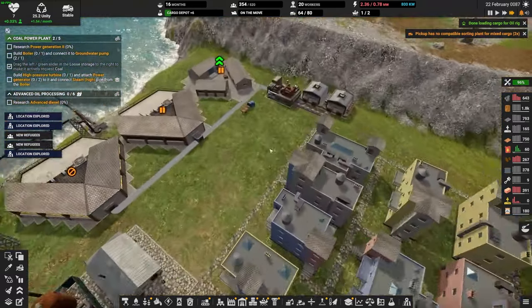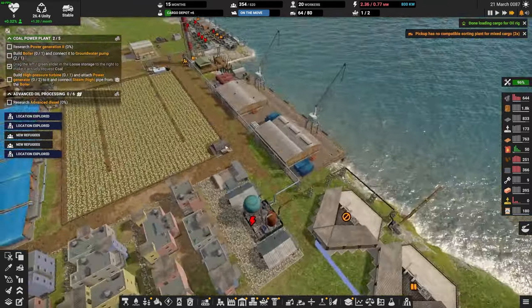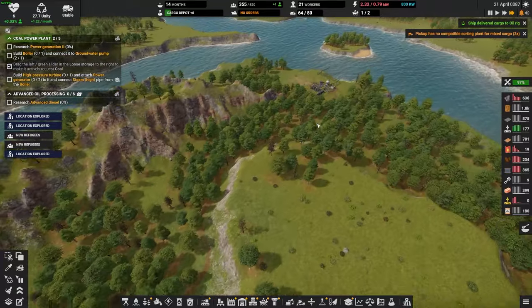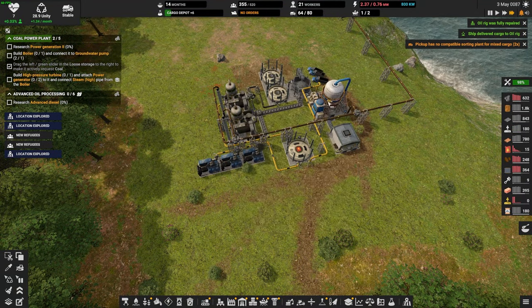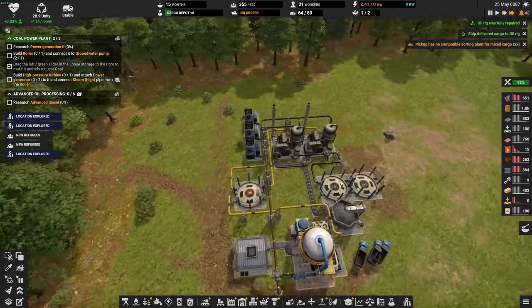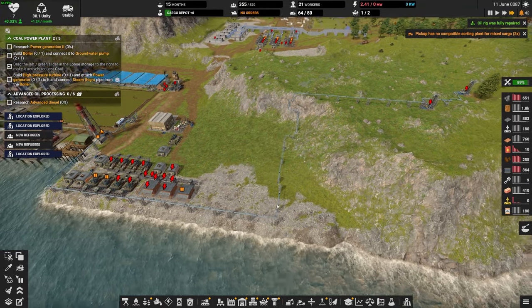This guy doesn't have science yet because we are missing electronics. Let's unpause here and here. We need electronics for science ASAP. We're so out of power here — are we going to need to trade more diesel? Let's make sure that we're getting diesel here. This guy is priority two — let's make sure this is priority one.